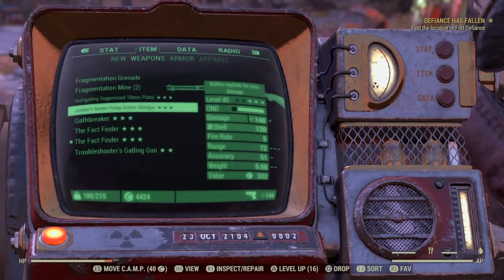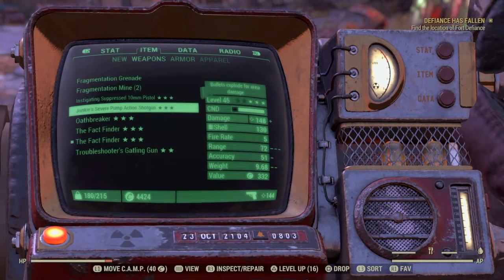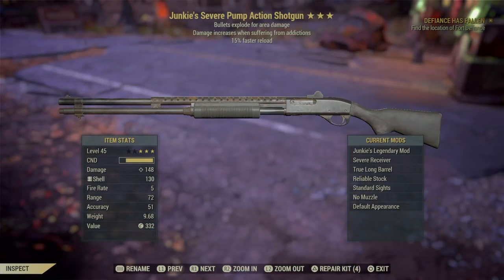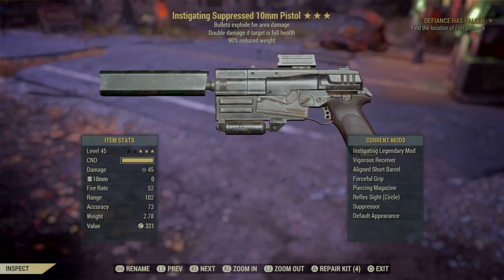I've been doing a lot of grinding. I actually spent 5,000 caps on this shotgun right here. As you can see: bullets explode for area damage, damage increases when suffering from addictions, and 15% faster reload.